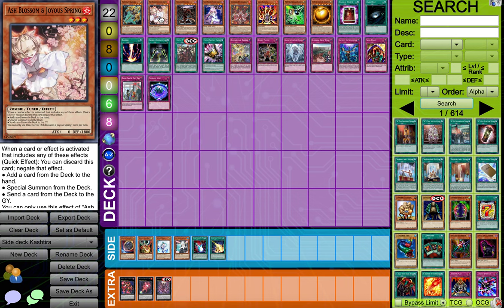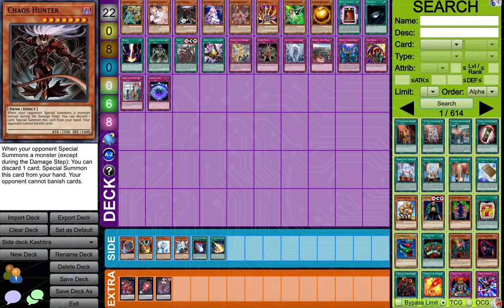And then we got Chaos Hunter. This is also good as well. When your opponent special summons a monster, you just discard a card and special summon it, and your opponent cannot banish. It's really good to stop Evenly Matched as well. So you destroy the Kashtira deck and Evenly Matched — that's insane.